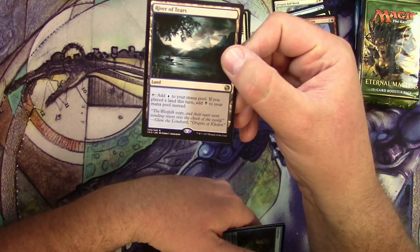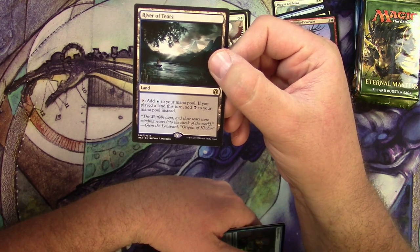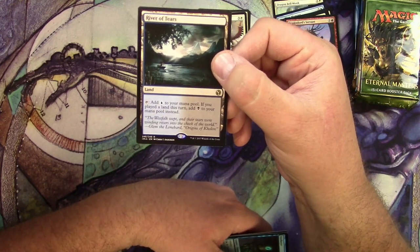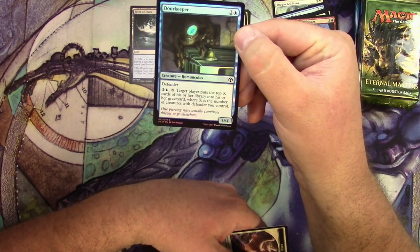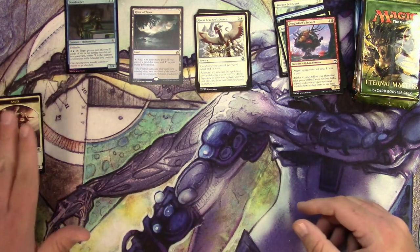River of Tears — you can tap it to add blue to your mana pool. If you played a land this turn, add black to your mana pool instead. It's not a Filter Land, it's not a Tap Land, it's not a Shock Land. What is this one? You guys tell me. And there's a Door Keeper, a Fibble Thip — pretty cool in foil — and an Angel Token.